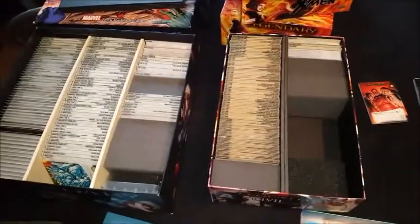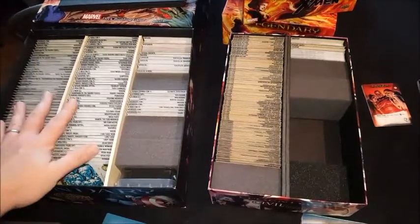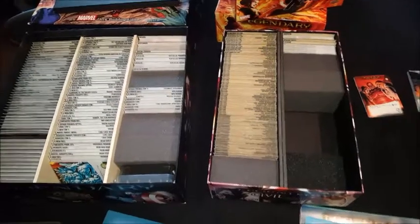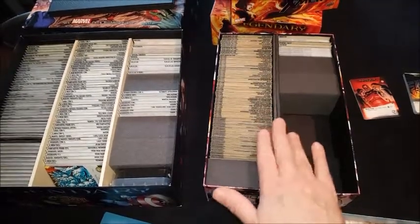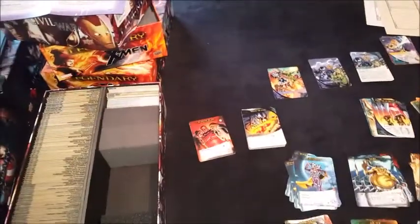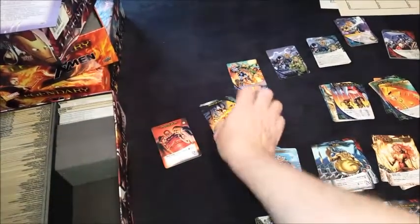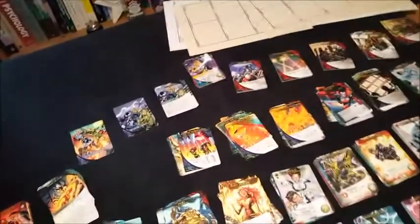I've pulled out my current storage solution - it spans the original Marvel Legendary box, which has all of the heroes, the S.H.I.E.L.D. heroes, sidekicks, bystanders, and wounds. Then this box over here encompasses all of the masterminds, villain henchmen, villains, scheme twists, and ambition cards. We've also got a new card type in this game called horror cards, which make the game harder, and new token cards which also make the game harder.